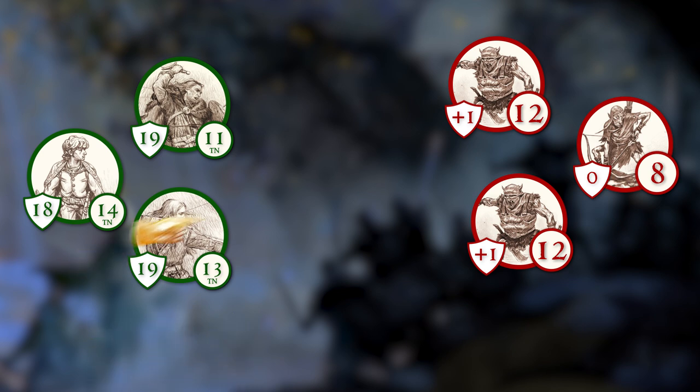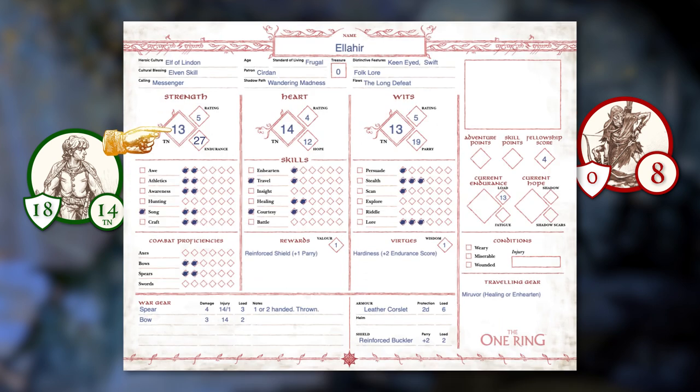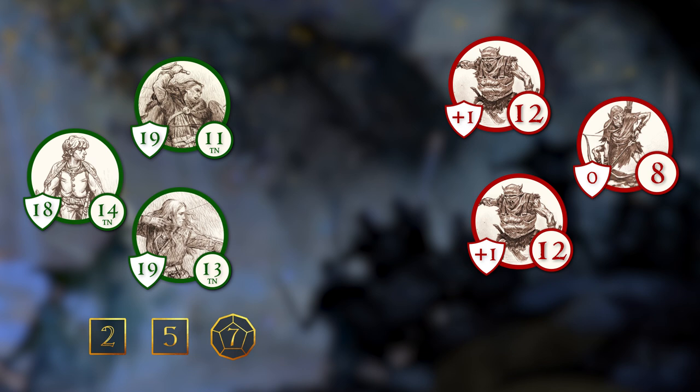Alihir the elf looses a shot next, targeting the same orc soldier. His TN will be 14 — his Strength TN of 13 plus the orc's parry modifier of 1. Alihir just makes the TN. A bow's damage rating is 3, so the orc's endurance drops from 12 to 9.